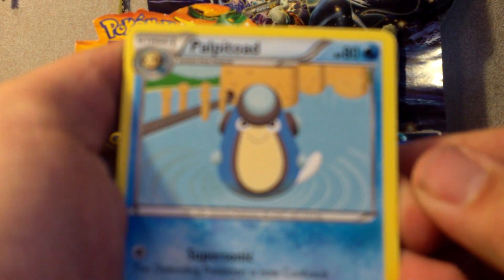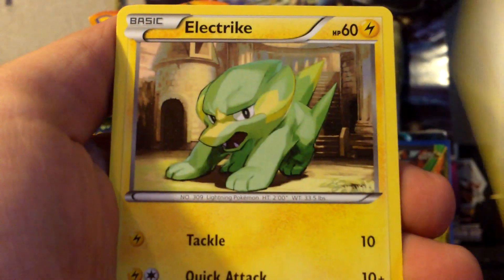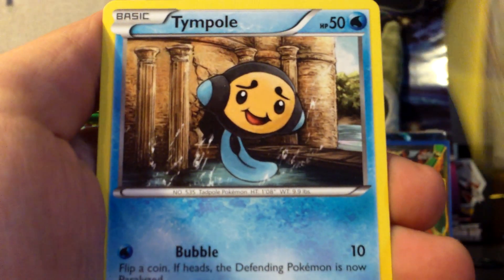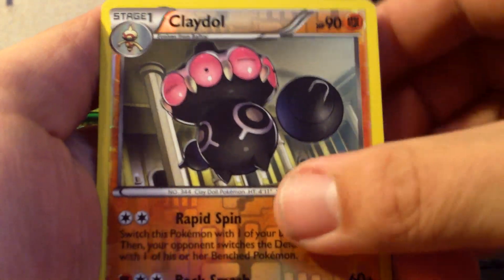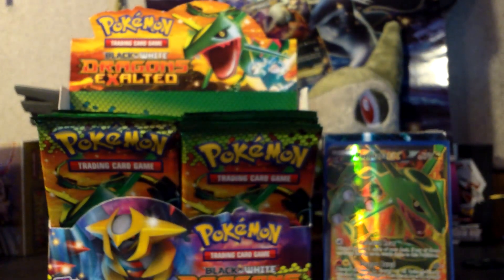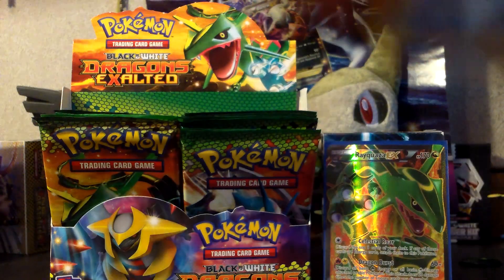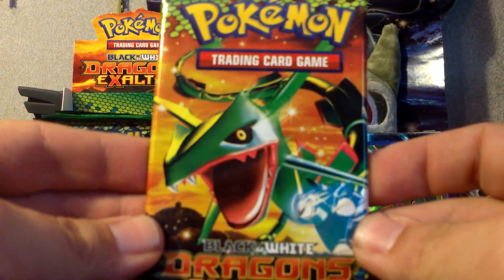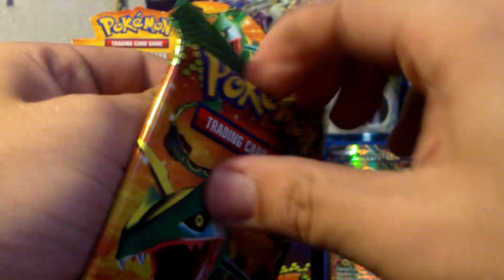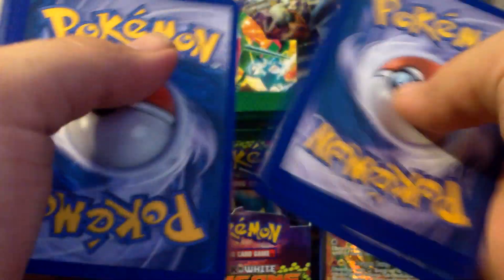So we have a Gyarados pack again. In this pack we have Palpitoad, Floatzel, Boldore, Swablu, Electrike, Magikarp, Gible, Tympole. My Reverse is a Claydol which is a Rare and my Rare is a Hydreigon holo — awesome, he's going into a deck. That's my second one I've pulled of that but it's going into my deck for sure. I won all three rounds at the pre-release so I'm hoping to make a really good deck.